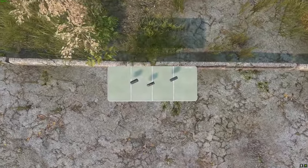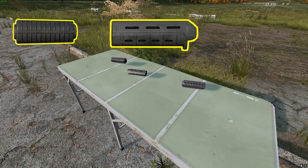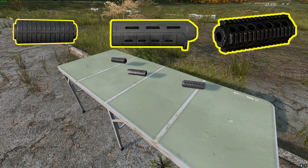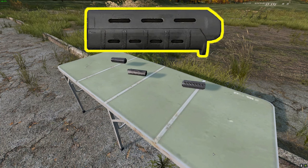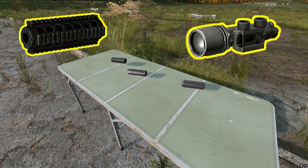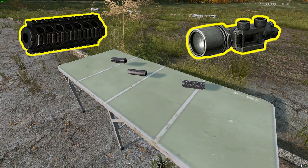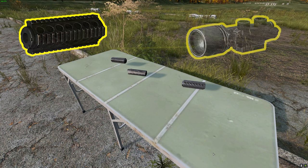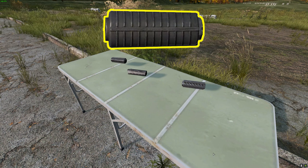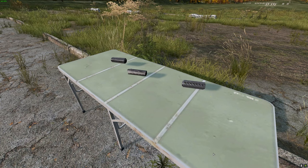When looking at handguards, there are three options: the plastic handguard, the MP handguard, and the rail handguard. The MP handguard offers a 10% accuracy improvement, making it the best of the three. However, the rail handguard also offers an 8.3% improvement but allows you to equip a flashlight, making it useful for nighttime or clearing out the bunker on Livonia. The plastic handguard offers a 6% accuracy improvement. All of these handguards can be found at general military spawns across the map.